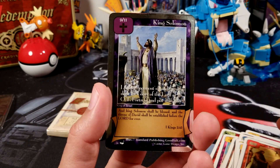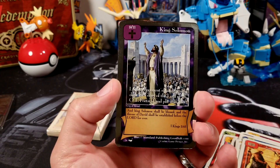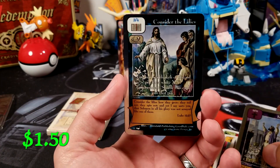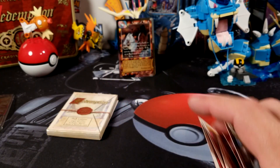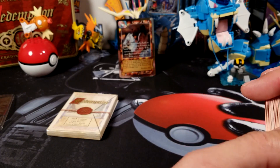The first foil is King Solomon — I think that's one of the other ones I actually wanted. King Solomon. And Consider the Lilies. These aren't textured or anything like Pokemon cards, but they're actually pretty cool. They look a lot cooler than I thought they would.